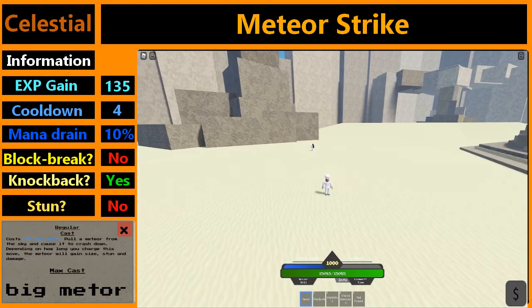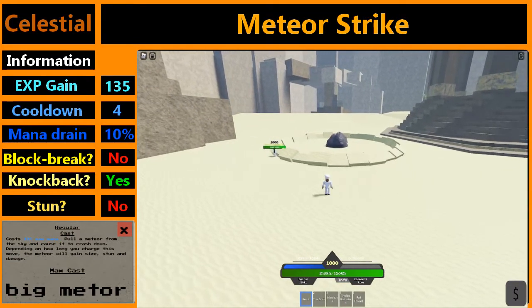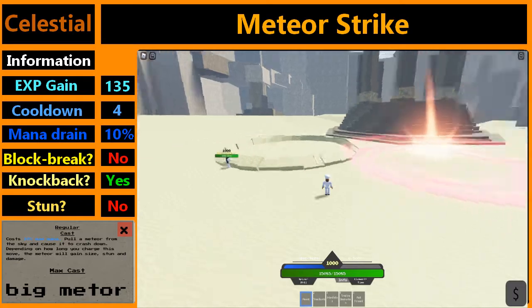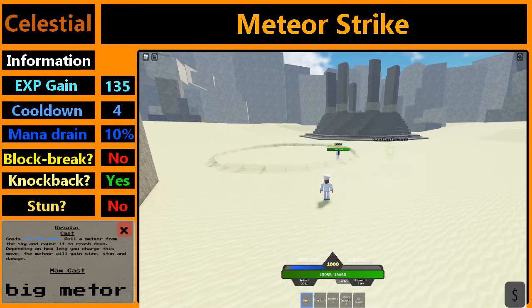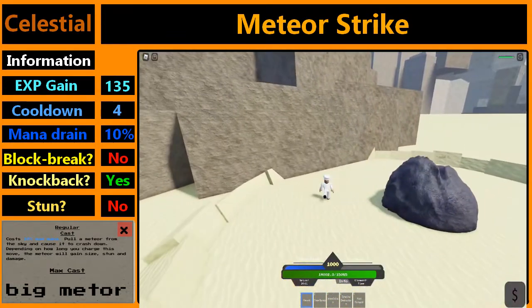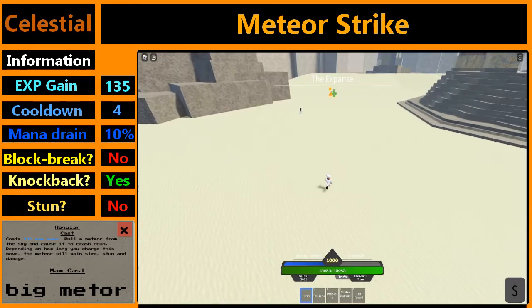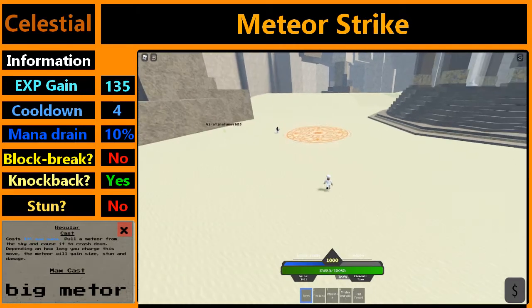The fifth move is Meteor Strike. It summons a meteor out of the sky. It ragdolls and it takes 10% of your current max mana to use. This is what it feels like to be hit by the meteor. I got ragdolled and the stun is literally non-existent.